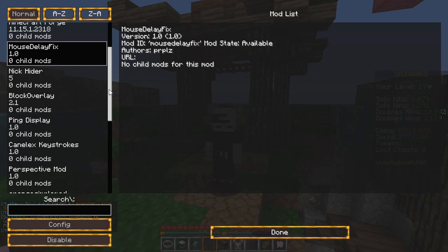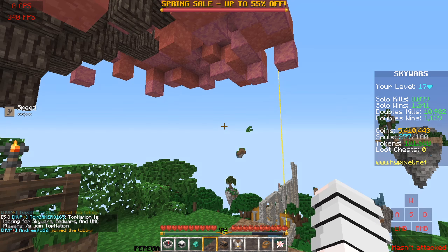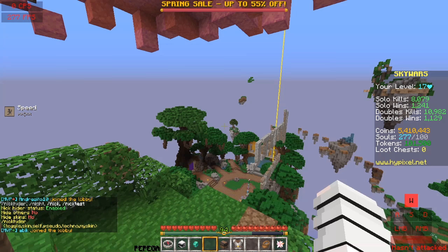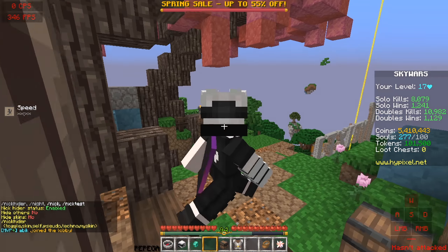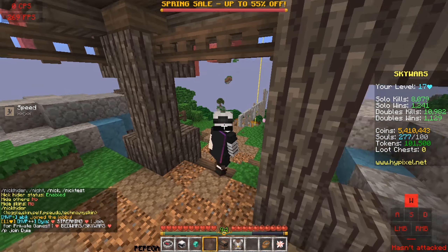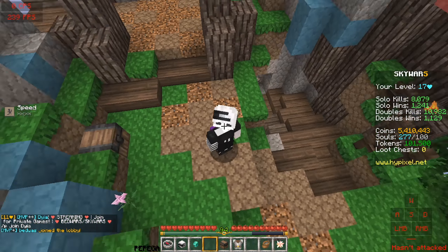The next mod is Nickhider. It allows you to use this command — Nickhider. You can see the other ones and you can see the skin.